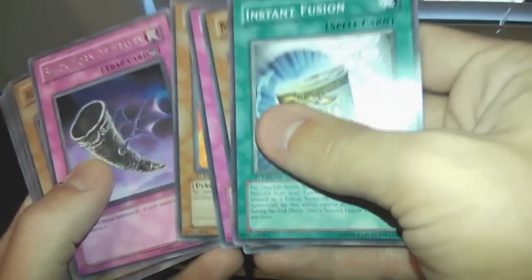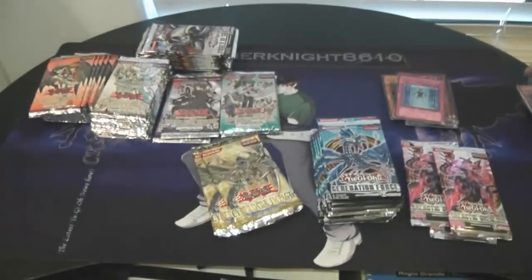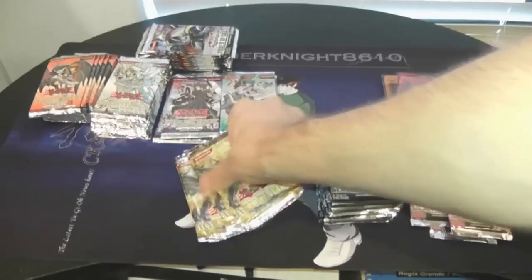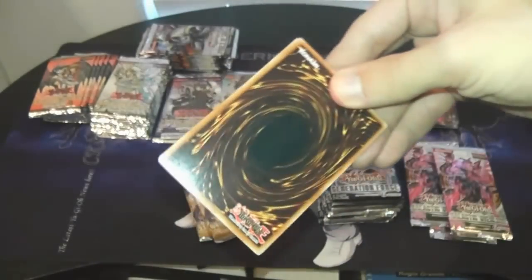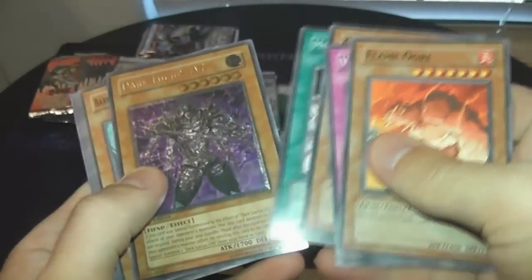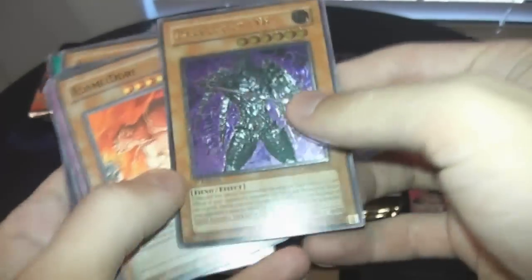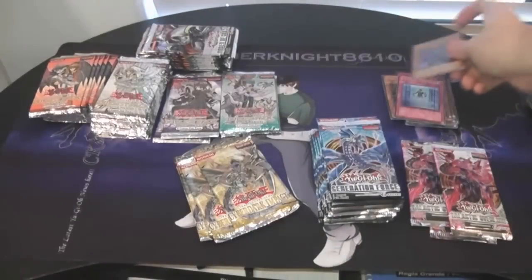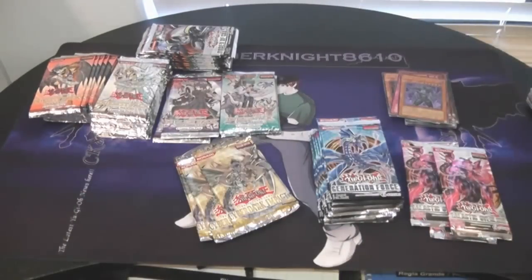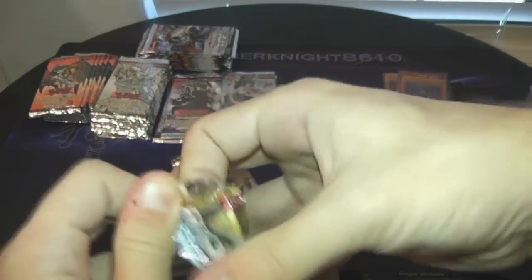Another Instant Fusion — that's pretty good. Black Corn of Heaven — not too bad at all. Good grief, I'm going to have so many commons after this. People ask me what I do with all my commons — I have a big box under my bed full of commons. Darklicious Level 6 again — I guess I'm going to use Darklicious and Big Core. There are a few of these holos trying to give me a sign of what new cards to use. That goes great with the Level 8.